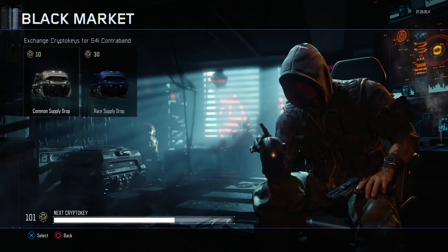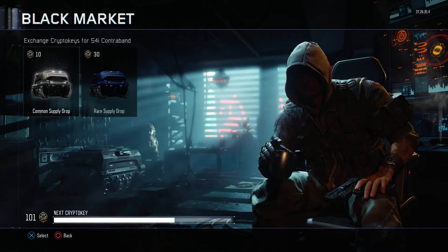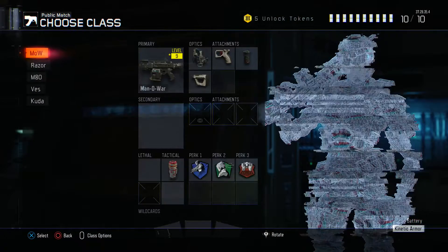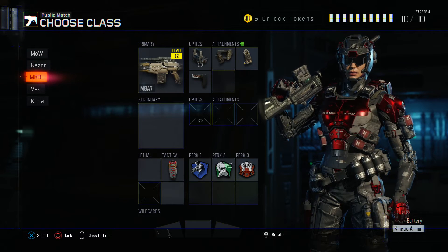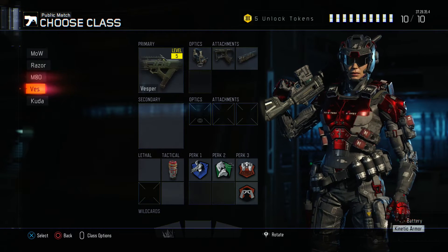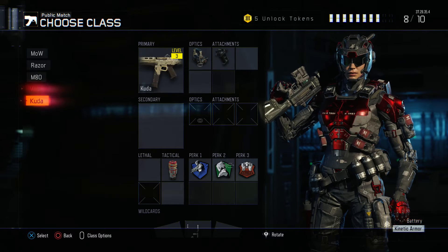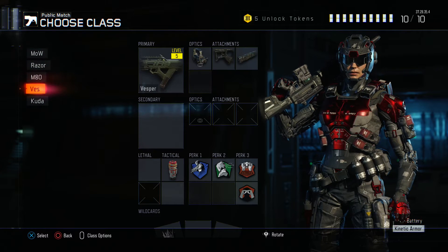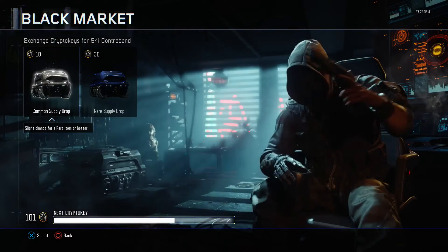Hey guys, how's it going? So in today's Black Ops 3 video, we're going to be opening 10 common supply drops. As you can see, I have 101 keys, so that'll give me 10 supply drops. What I hope to get is anything that will apply to these guns. My three favorites are Man of War, Razorback, and M87. That's just my name for the class, but I also want to get into the Vesper and the Cuda a little bit more, because these are pretty good guns — anything epic or legendary for these, whether it be camos or attachment variants, would be awesome. So let's just jump into it.